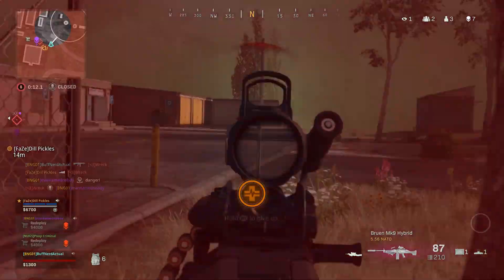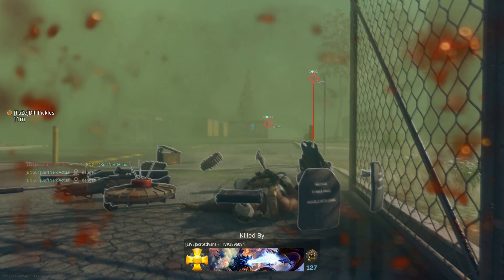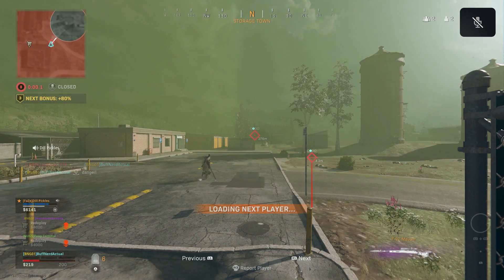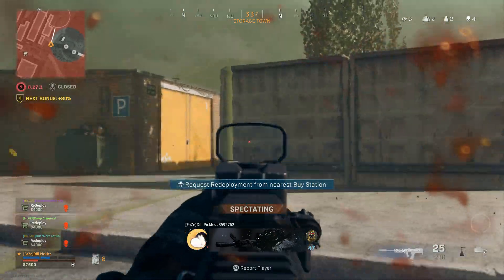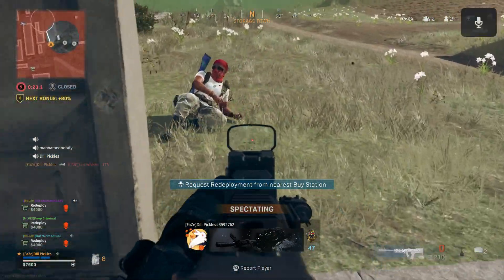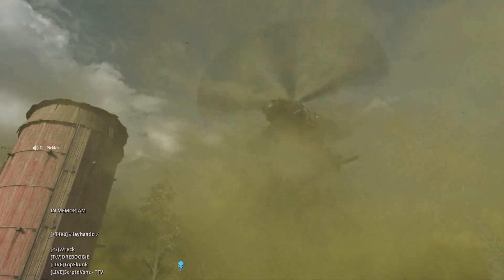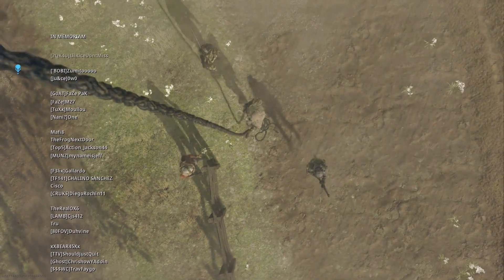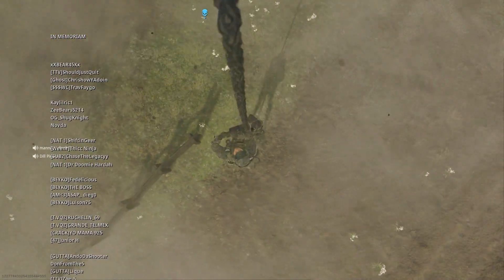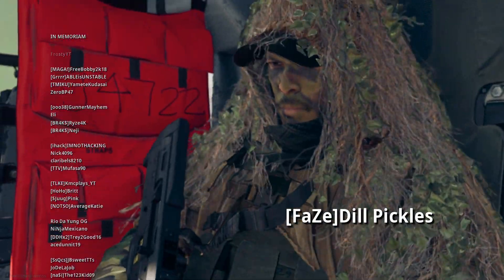It's 2v1 — this last guy has a great shot and downs me. Then you're going to see just probably one of the craziest clutches by Dill. He's running the SA80 with Full Metal Jacket and the new perk — when you get hits you can see the enemy — plus snapshot grenades. He shoots through the wall with Full Metal Jacket, crazy overpowered. The guy actually left the game, so we had to wait about 15 seconds as the enemy forfeited. Dill killed him with the last bullet — absolute wall hacks, insane.